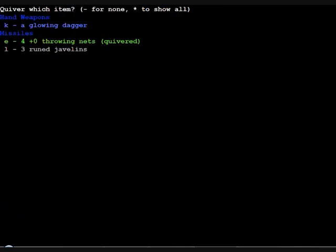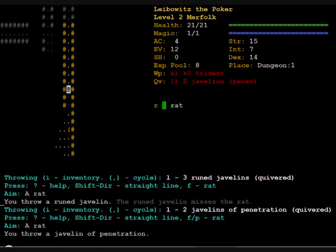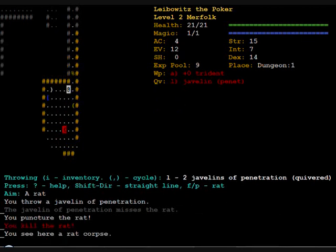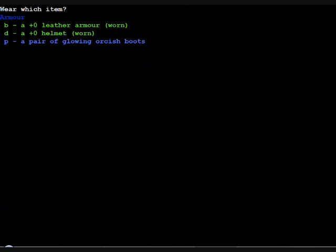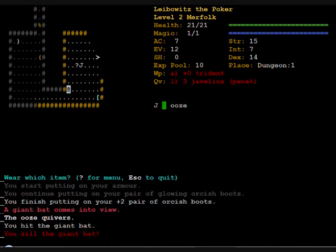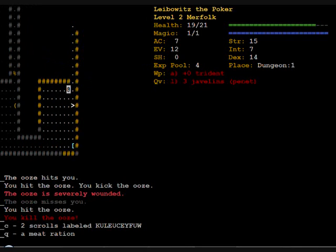Let's try out my javelins — javelins of penetration. Javelins are actually not bad; they do a lot of damage. Penetration means they'll pass through one enemy and hit one or more enemies standing behind that one. Not really good against a single opponent, but very handy when fighting multiple enemies at once.